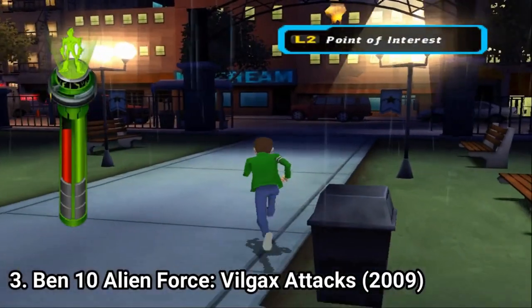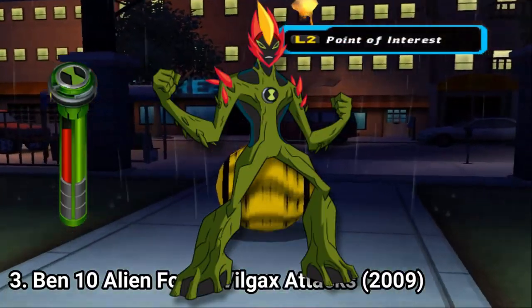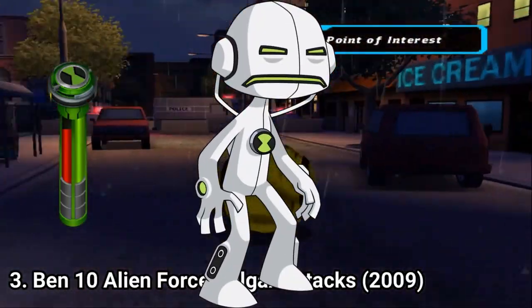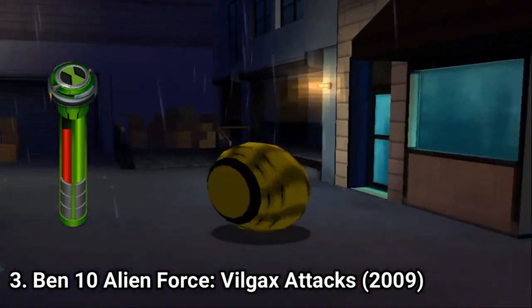You get 9 different aliens to play: Spider Monkey, Humungousaur, Big Chill, Swampfire, Goop, Brainstorm — which has its first video game appearance — Echo Echo, Clockwork and Jetray. And Cannonbolt, the one you see in the video now.